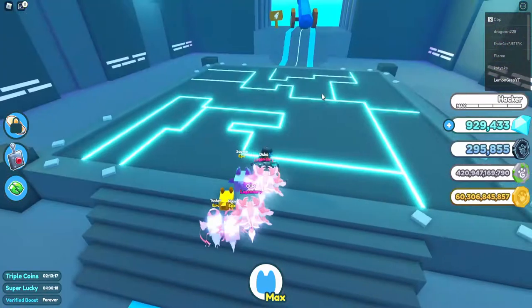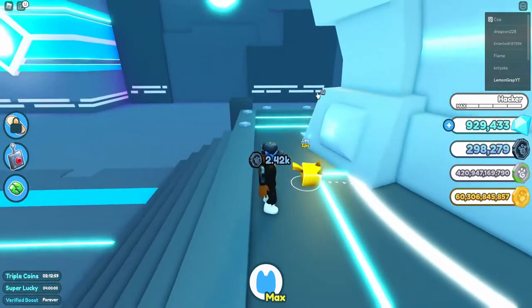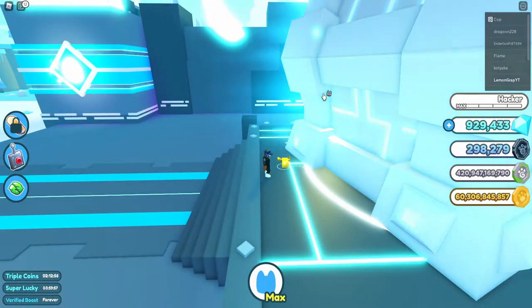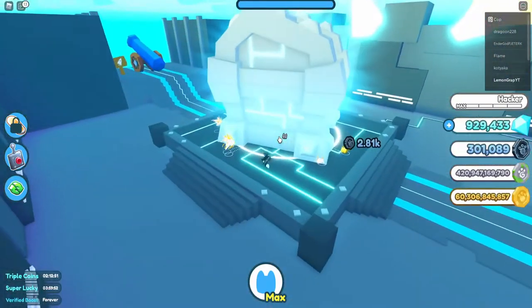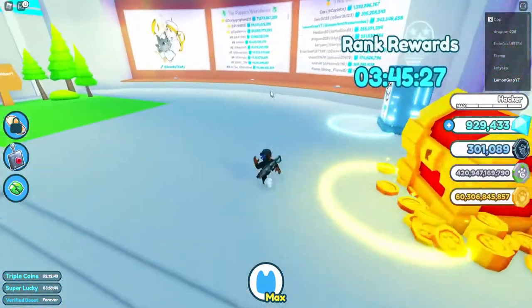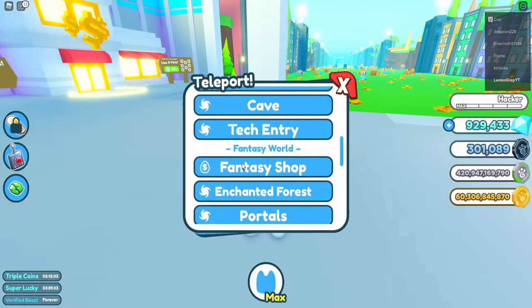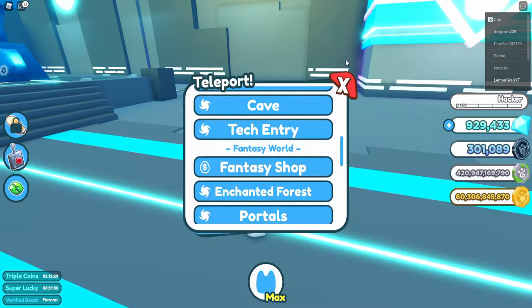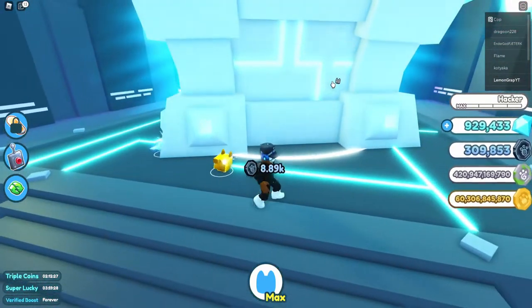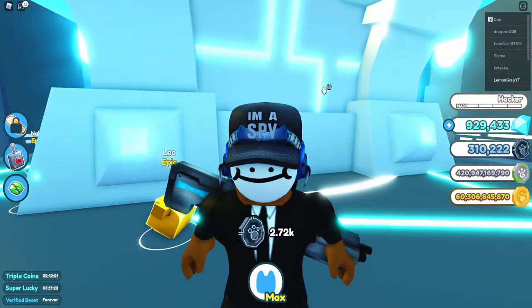AFKing at the Tech Chest gives you Tech Coins, which makes total sense. It really helps that it's in the spawn world because I can do the pet collection while also grinding. Anyway, I think that's going to be it for this update. If you enjoyed this video, don't forget to hit the like button and subscribe, and I'll see you in more Pet Simulator X content — peace out!